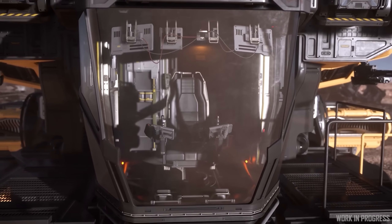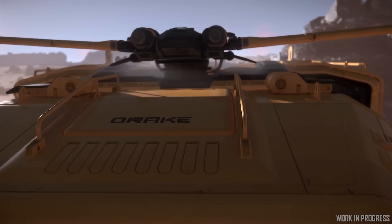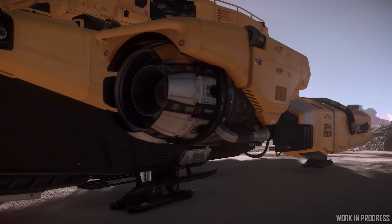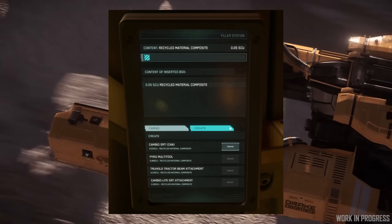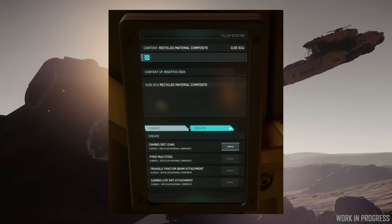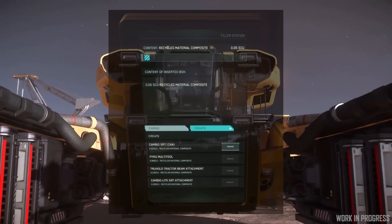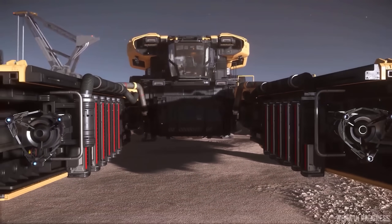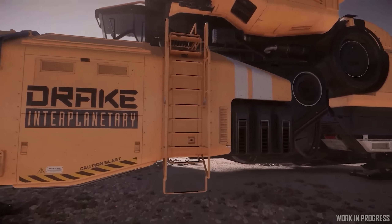On the salvage feedback forum on Spectrum, one of the CIG devs posted: 'We just did a bigger change to the filler station that will hopefully make a lot of you happy. My submit came a little late, so you might have to wait a little longer for it, but for the time being here is a screenshot of the update.' You will now be able to create a multi-tool, tractor beam attachment, salvage repair attachment, and the salvage repair can from the filler station crafting tab. This enables you to craft items directly from the filler station terminals on the Vulture and Reclaimer.